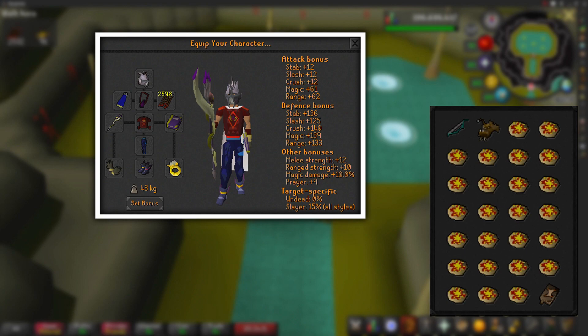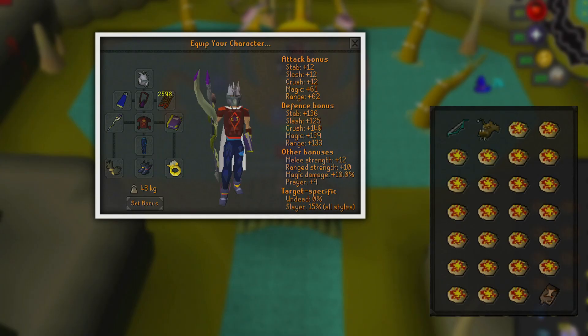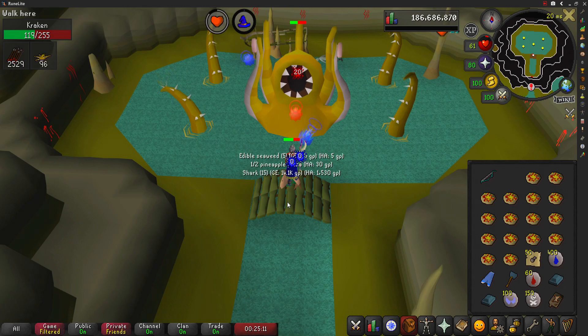In my inventory I have a Magic Shortbow with iron arrows to aggro the tentacles and the Kraken. I bring one Anglerfish at the start of each trip to max my HP, a teleport scroll book to get back to the Piscatorius fishing area quickly, and the rest of my inventory is filled with pineapple pizzas as they heal 22 HP and are much cheaper than Anglerfish. The location is the Kraken Cove, just southwest of the Piscatorius Fishing Colony.